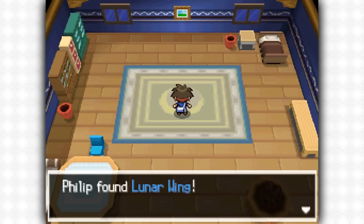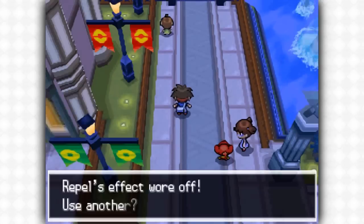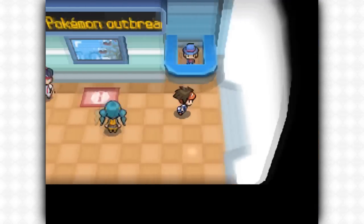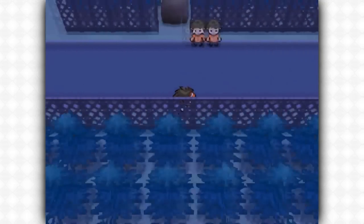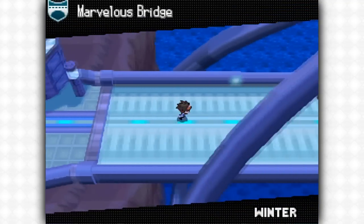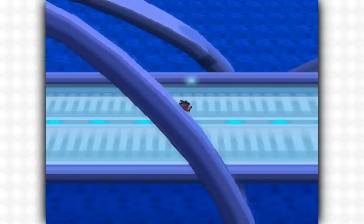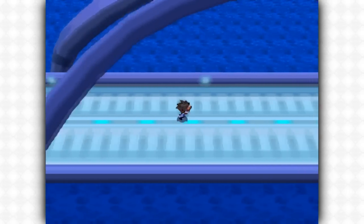After you complete this little puzzle, you'll then be able to encounter Cresselia at the Marvellous Bridge. The Marvellous Bridge can be visited by either going east from Nimbasa City through Route 16, or alternatively go west from Black City or White Forest depending on which game you're playing. I'm showing the way from Nimbasa City and Route 16 because it's probably the way most players will go. There's a long run all the way to the encounter spot of Cresselia.